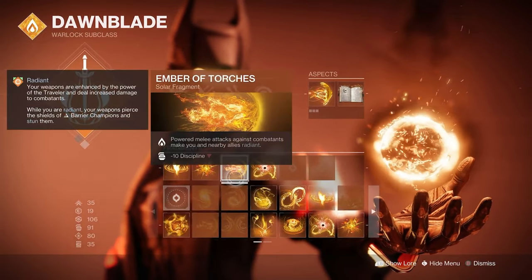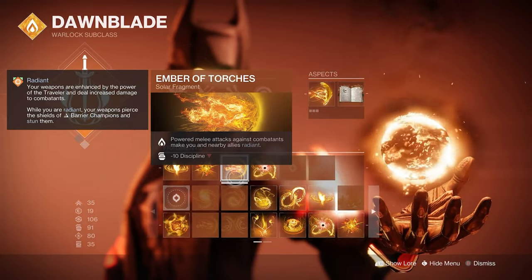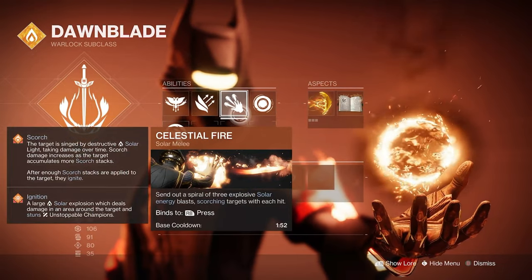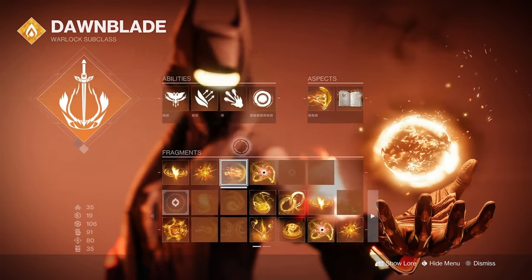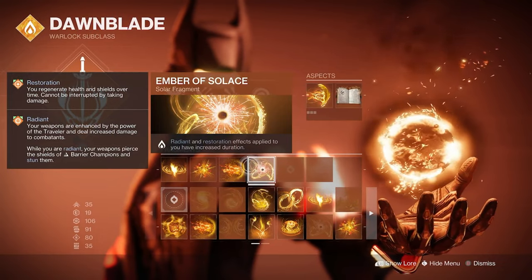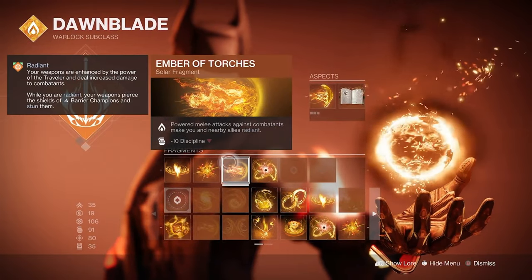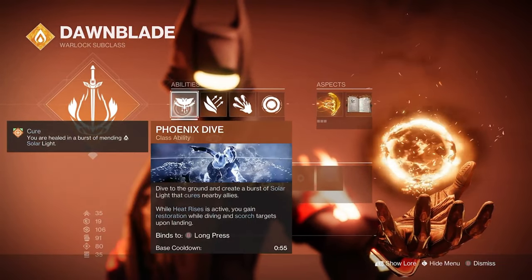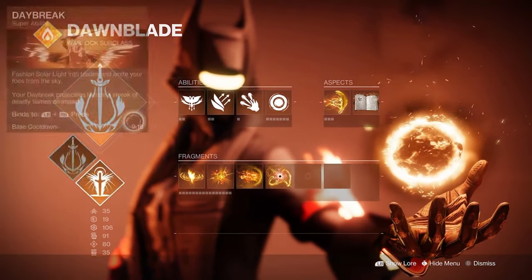The third fragment is Ember of Torches, which means your powered melee attacks against combatants make you and your nearby allies Radiant. Your powered melee is Celestial Fire, which is honestly very easy to hit, so every time you hit a target your teammates become Radiant. The fourth fragment is Ember of Solas: Radiant and restoration effects applied to you have increased duration. This is great because Ember of Torches procs last a lot longer, and you also get a long restoration effect from Phoenix Dive. All these work together really well.